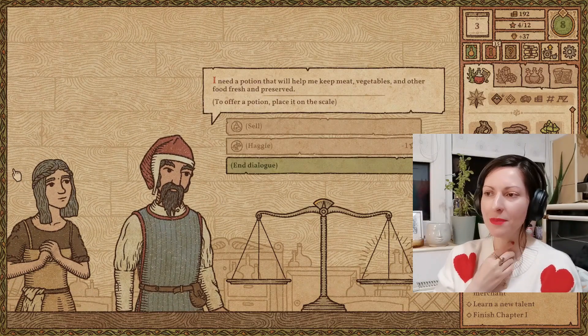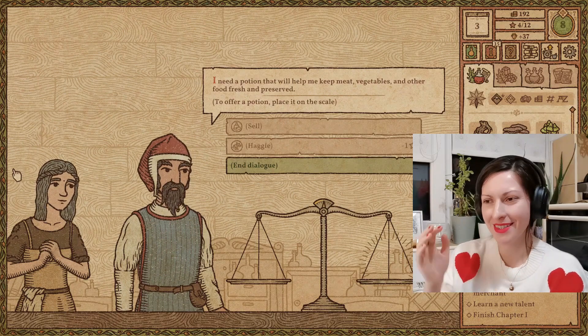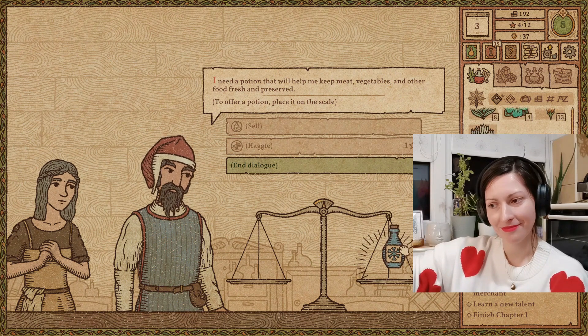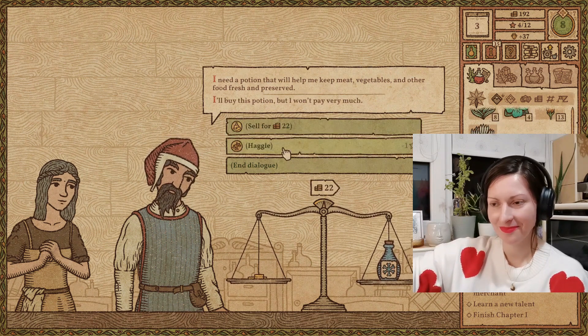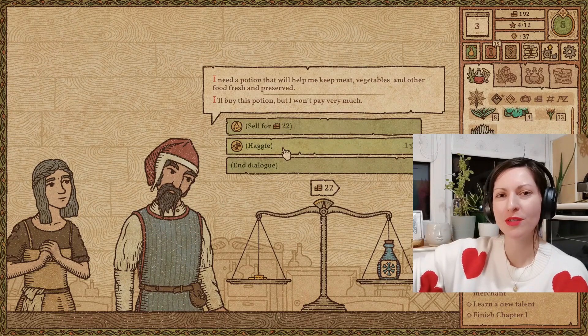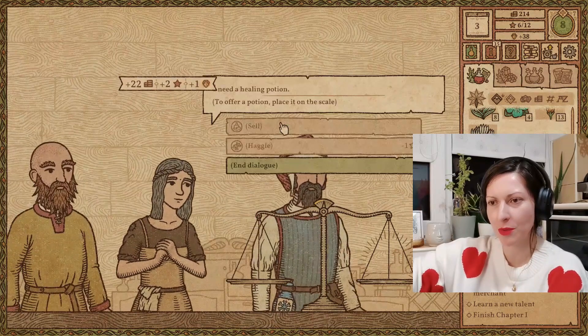Customer needs a potion to help keep meat, vegetables, and other food fresh and preserved. Can you imagine? This was before refrigerators — so they need frost. Should we haggle? No, because his life is already difficult — he doesn't have a refrigerator, so let's just sell him the potion. Next customer needs a healing potion — with her I think we can haggle. She's very straightforward so I'm sure she'll enjoy the experience of haggling.